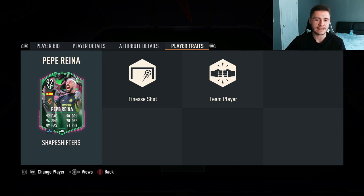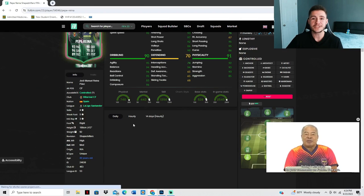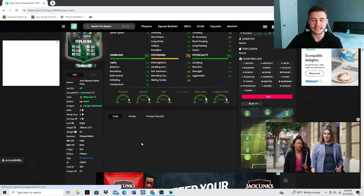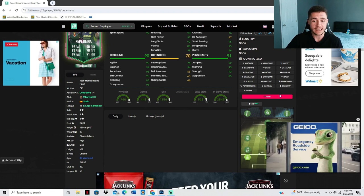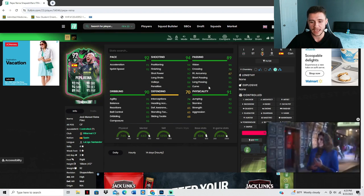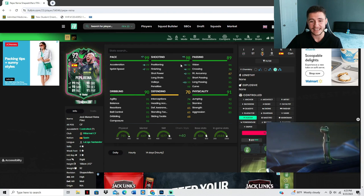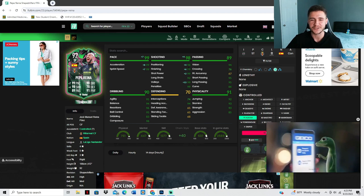We do see two added bonuses to the Reina card — he has the finesse shot and team player traits. Over on Footpin, Reina has the unique body type which is pretty decent in FIFA 23 Ultimate Team. He can only have the controlled acceleration type, so I'm going to give him a Hunter chem style. It's going to max out his pace at 99 and give him 98 shooting.